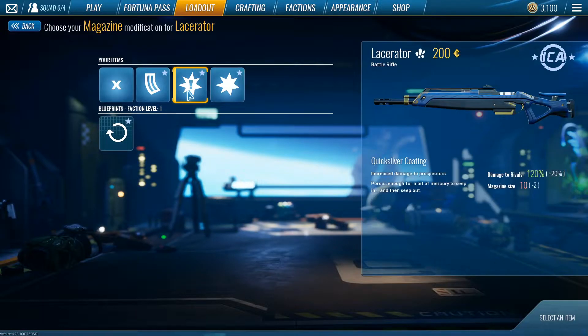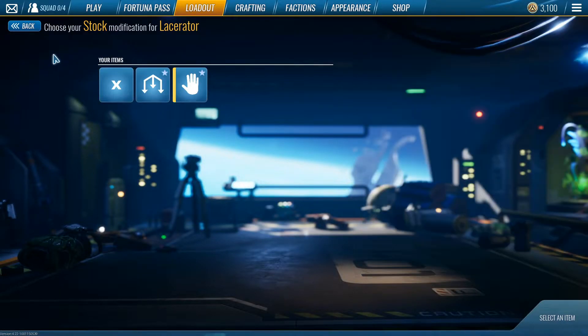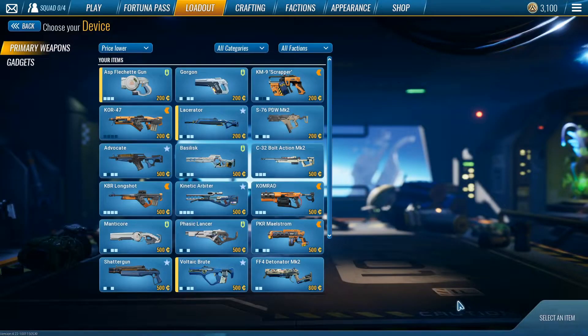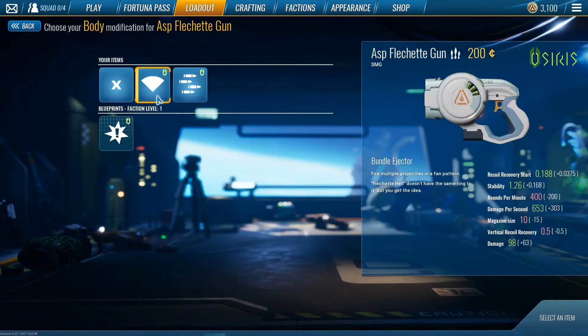For the Lacerator you can run Quicksilver or Enriched Material in the second slot, and either of the stocks in the last slot. Second weapon in A tier is the Fletchgun — or Flesh-it Gun, whatever you want to call it. With this you want to run Bundle Ejector.